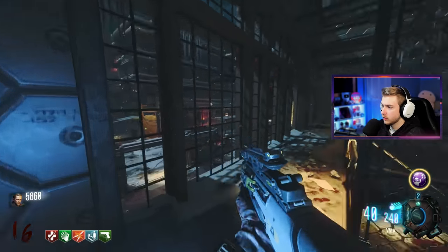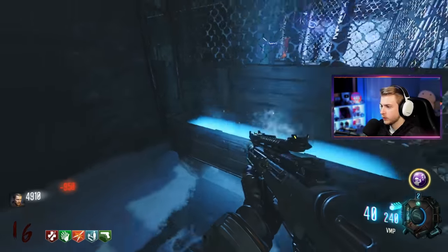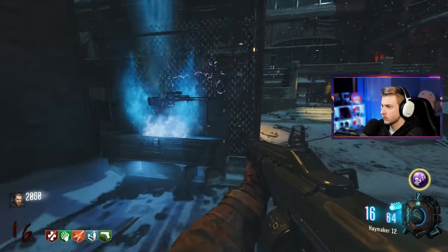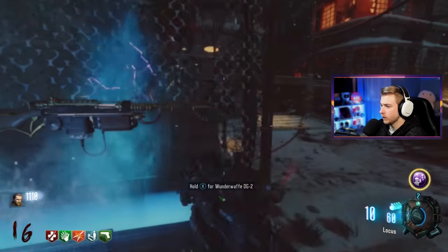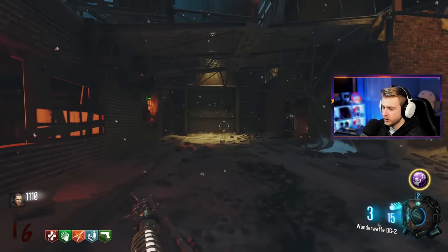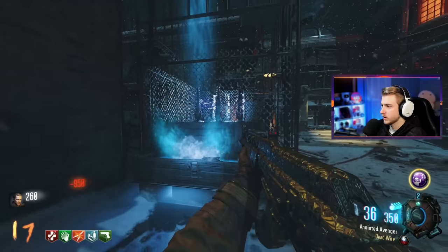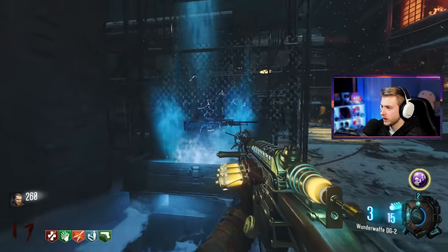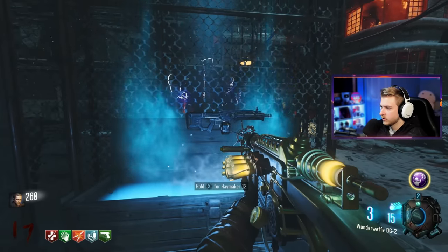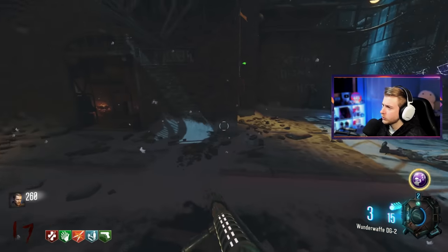Wonder weapon please. What a convenient spot for it to land though. Wonder weapon now — nope this is a scam. Oh, the Wonder Waffle! Let's go — the DG-2! I know there's a different version of it. I have the Wonder Waffle and the Ray Gun at the same time — well, let's hit it and see if we can actually get the Ray Gun. Nope. We got the Wonder Waffle though, that's pretty cool. Can it be Pack-a-Punched? Maybe we should try that.